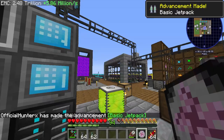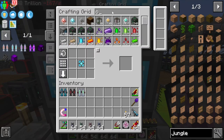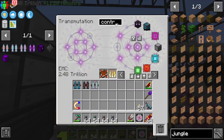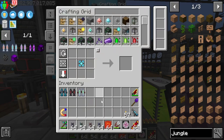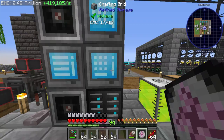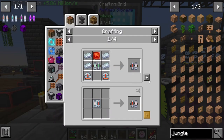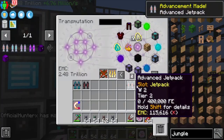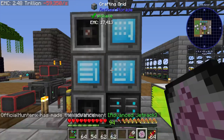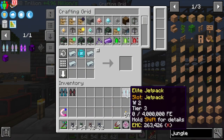The game requires nuggets for the cable recipe. Do we have control circuits in the system? We do — I already have those, so we dodged a bullet there. Now we can actually move on with making the Mekanism jetpacks. Grab one of those thrusters. The Advanced Energy Cubes are already in the system since we use them to create the Creative Energy Cell, which is a win for us.